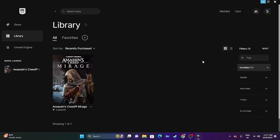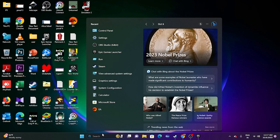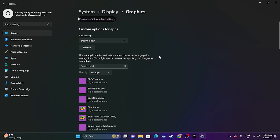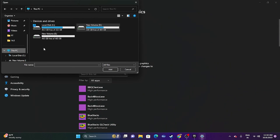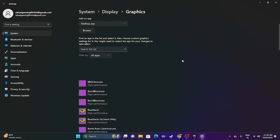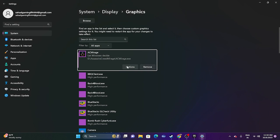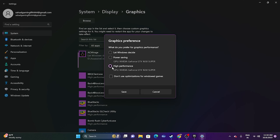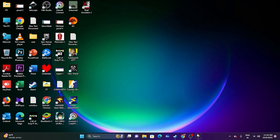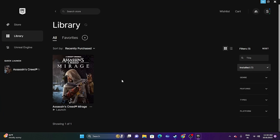Next, make sure the game is running on your dedicated graphics card. Search for Graphics Settings, click Browse, navigate to your installation folder (e.g., D:\Assassin's Creed Mirage), and add the game executable. Click Options on the game entry and set it to High Performance, ensuring it uses your dedicated GPU such as the NVIDIA GeForce GTX 1650 Super. Click Save and close, then try launching the game.